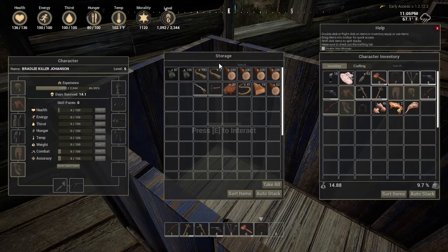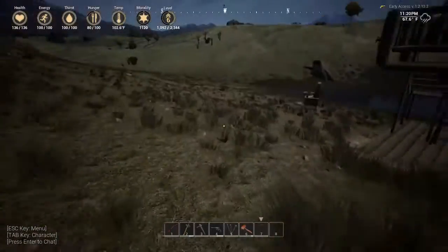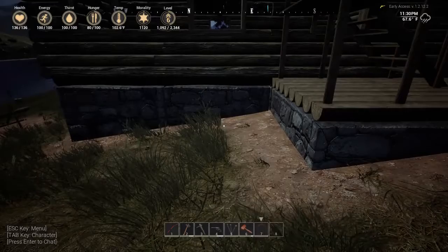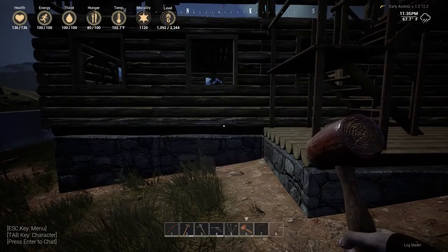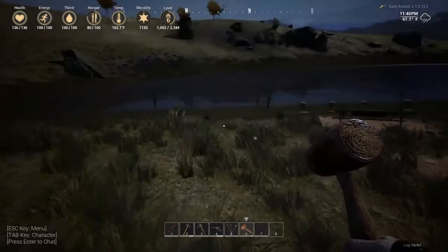I've got 62 wood, that ought to do it. Do I need stone? I've got a bunch of these crates outside with crap in them. Let's see if I need stone to build a log foundation. I need my hammer — number six. I need stone, damn it.